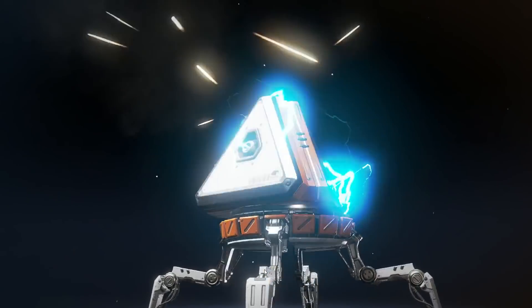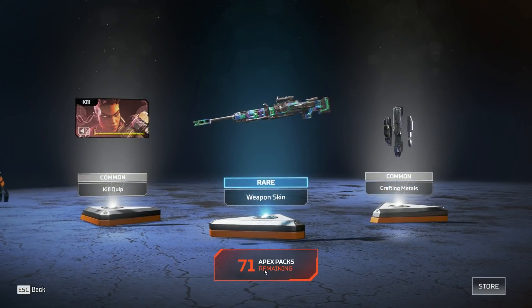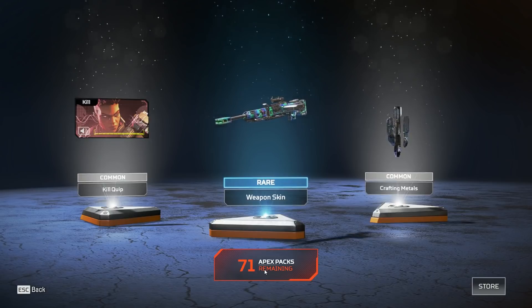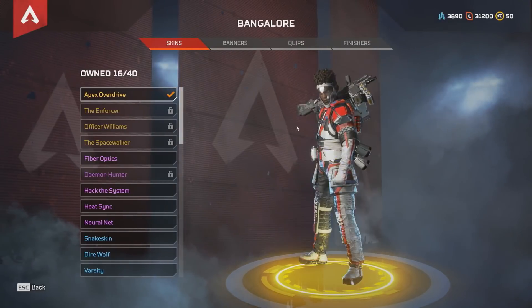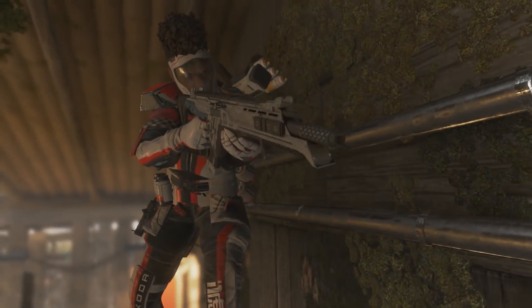In my 115 boxes, I received 166 common items, 138 rare items, 32 epic items, and 9 Legendary items. My 9 Legendary items included 3 Legend skins, 3 weapon skins, 2 banners, and 1 finisher move.